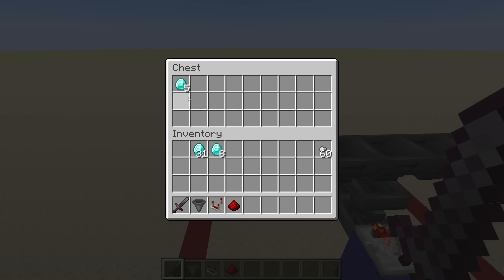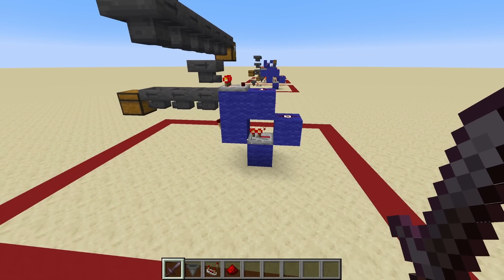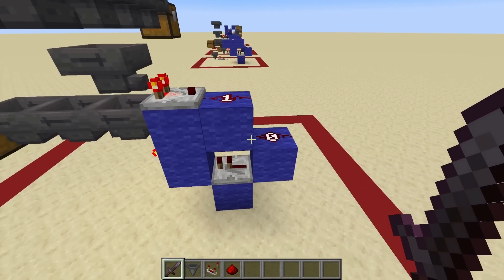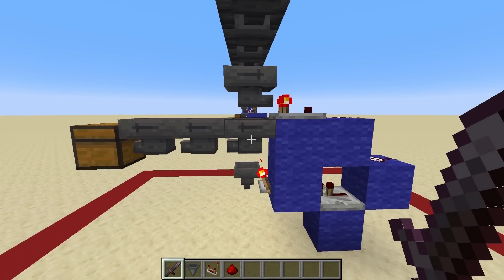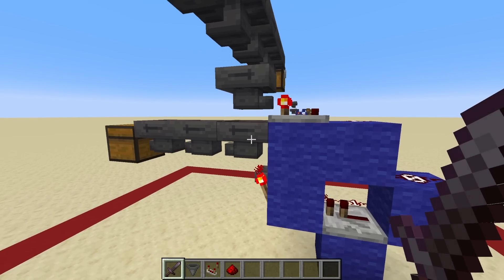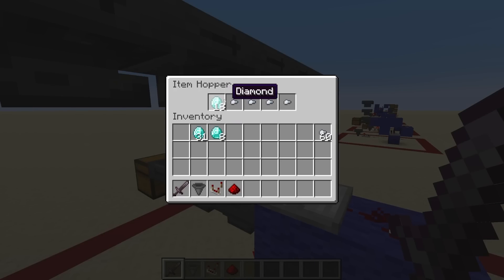This also works with a continuous stream of items as well. The difference is that the torch does not blink — it just stays off for the perfect amount of time. Everything else will blink, but the torch stays off. Hopefully you saw that the redstone and the repeater were blinking, but the torch itself stayed off for just the perfect amount of time, and the filter hopper still has perfectly 18 items in there.